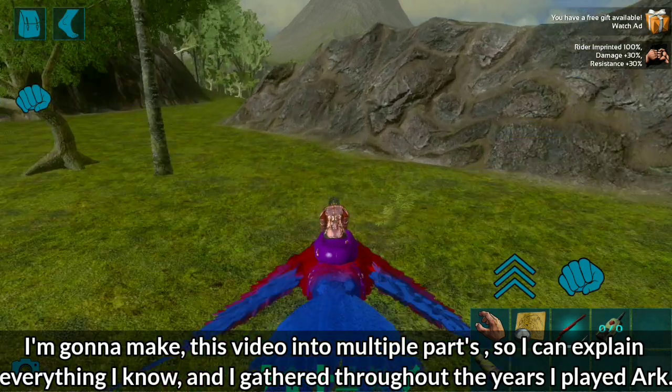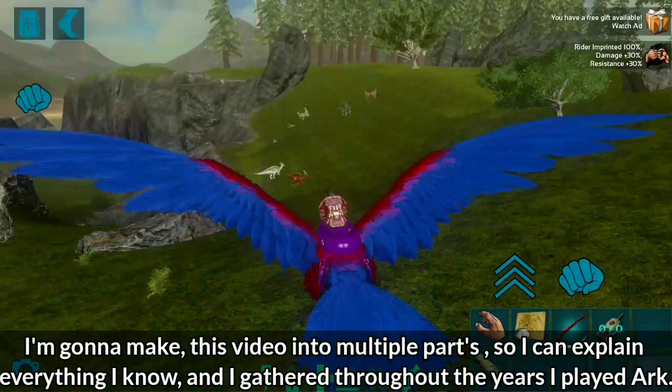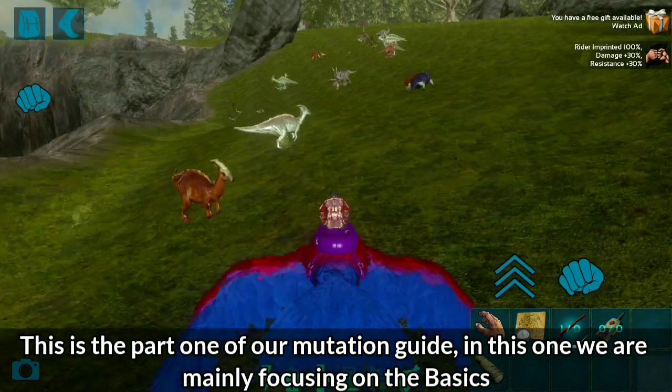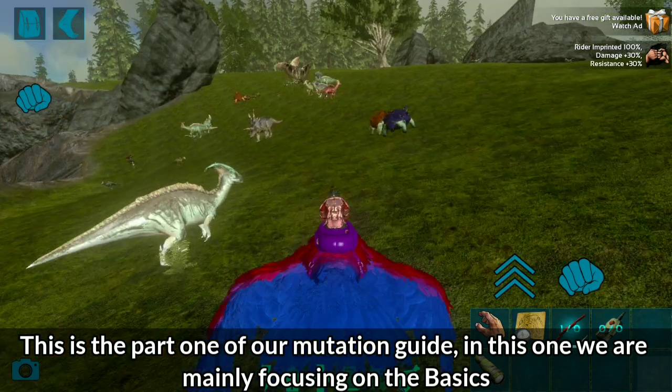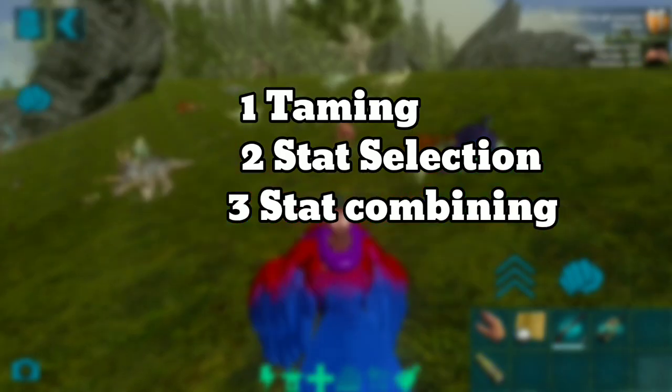I'm gonna make this video into multiple parts so I can explain everything I know, gathered throughout the years I played Arc. This is Part 1 of our Mutation Guide. In this one we are mainly focusing on the basics: taming, stat selection, and stat combining, so we can make our perfect breeding pair. Step 1: Taming.